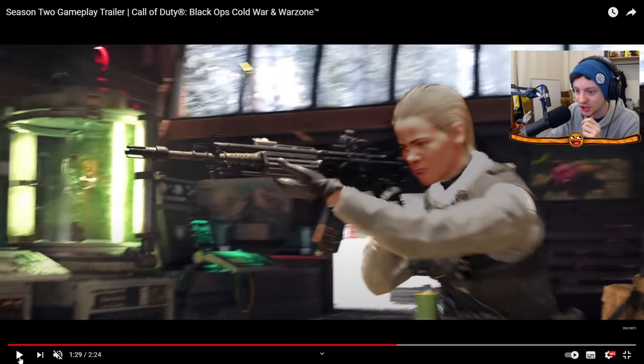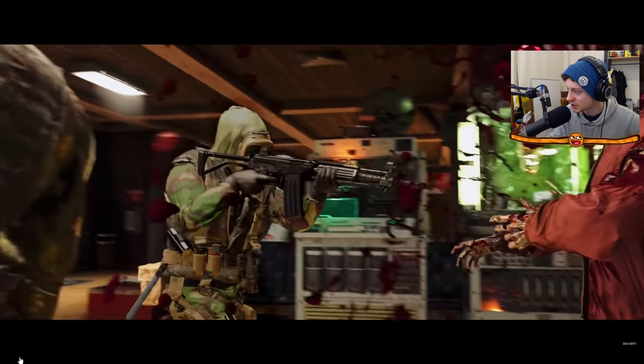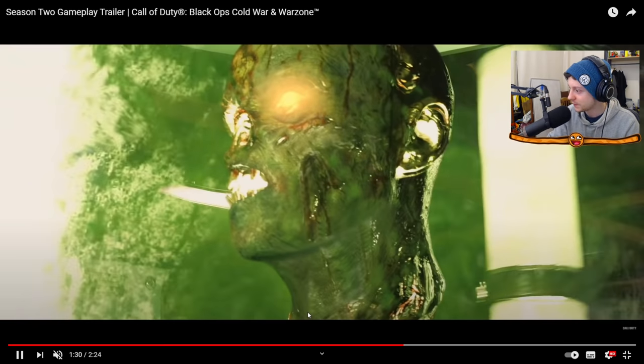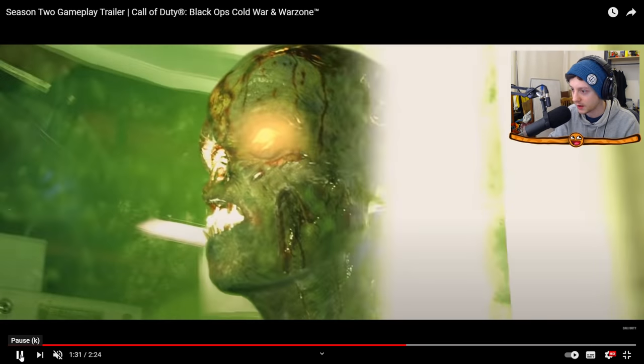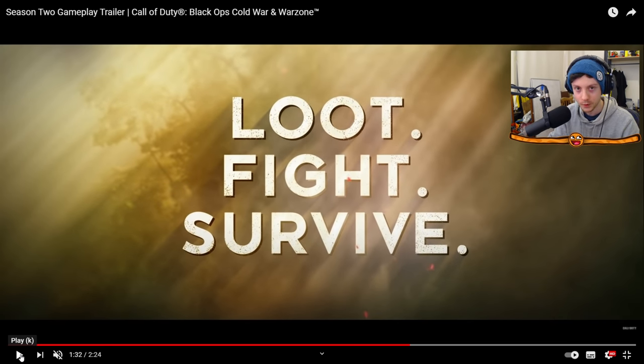They're fighting in this little room here. That's like a ski resort map. That looks very familiar. It actually looks like Sergi's head from the D-Machine from Firebase Z. You've got the zombies looking all grotesque here, and this zombie is literally just chilling. There's Sergi's head in the little containment thing, looking very spooky. Loot, fight, survive. What a tagline for a mystery mode that no one really understands right now.